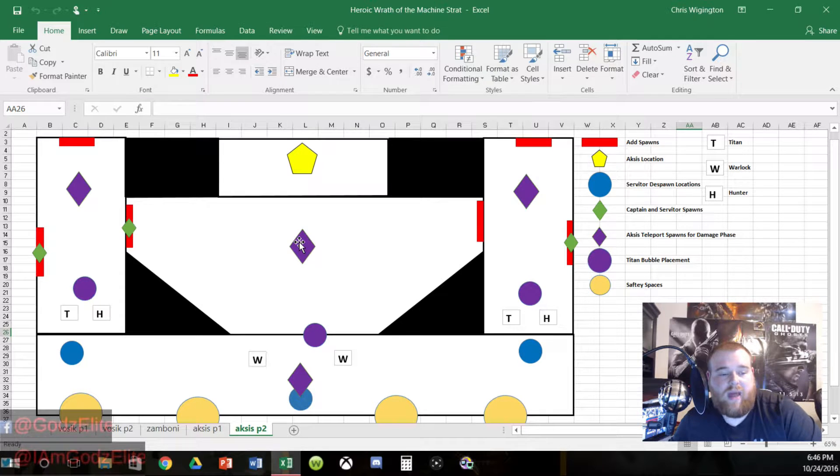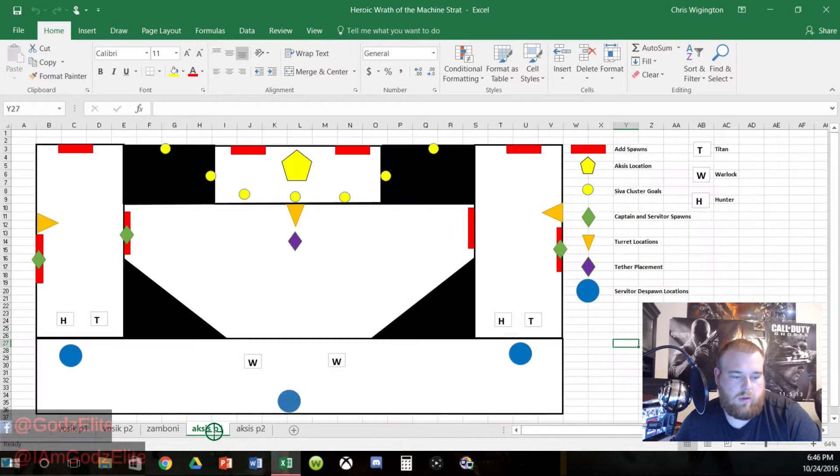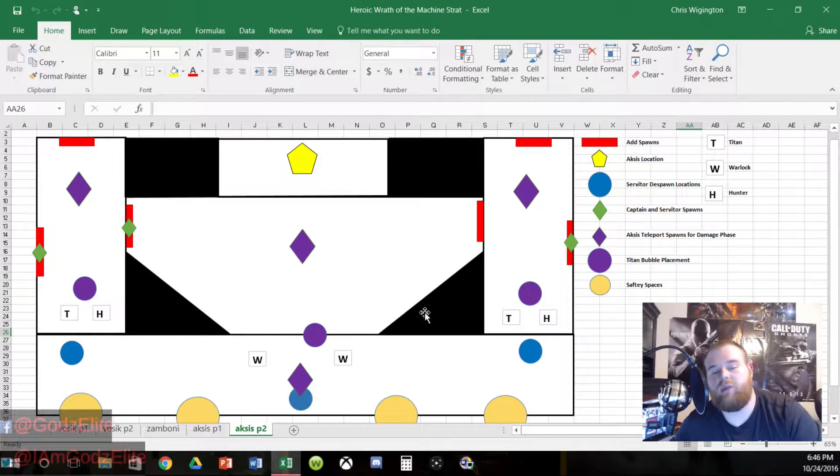These purple diamonds are where Aksis will teleport during the damage phases — here, here, here, and here. These little green diamonds are where the captains and servitors will spawn: on the right side they come out this door, in the middle out the bottom-left door, and on the left out the leftmost door. The blue circle marks where the servitors despawn.